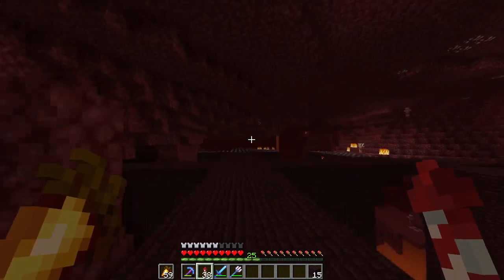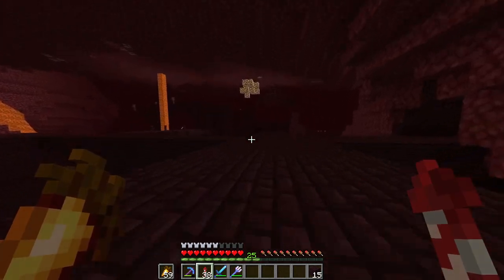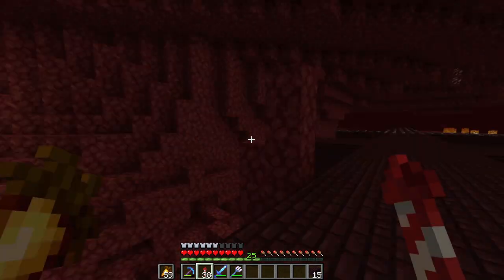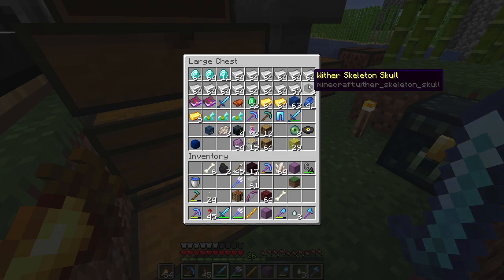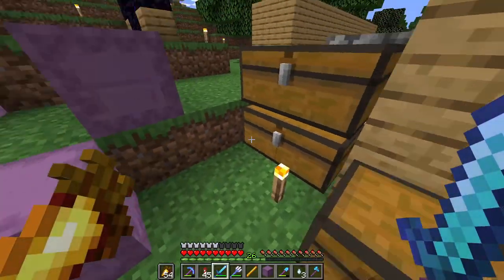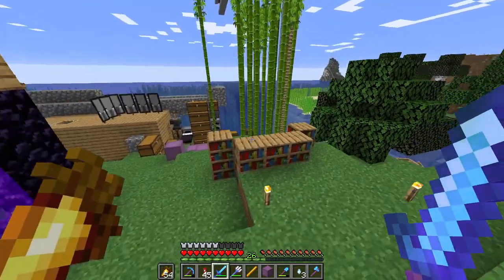We might need maybe three, possibly four shulker boxes - I don't think we'll need four. This is what it's looking like so far and it's pretty good. One more shulker box should get all this part done. I've already gone through about three and a half shulker boxes of buttons. I think I'll need like another shulker box. I did get three wither skulls though, which is amazing and I'm really happy about that, even though we're literally making a farm for that.